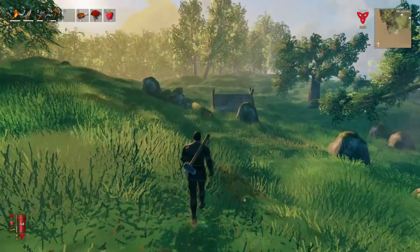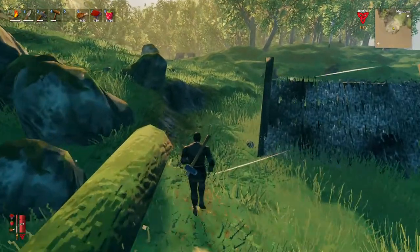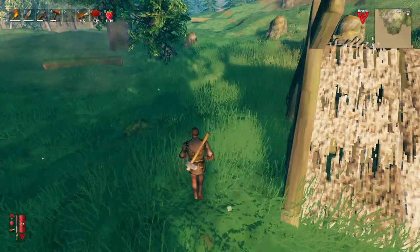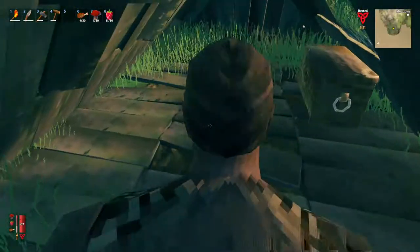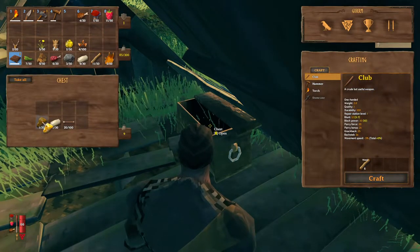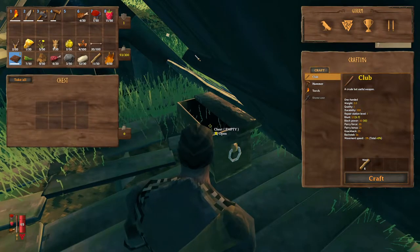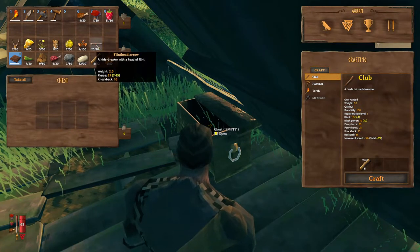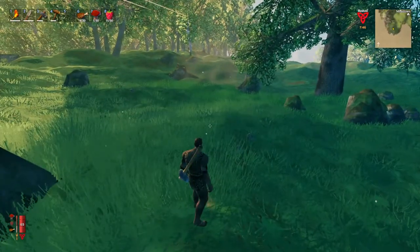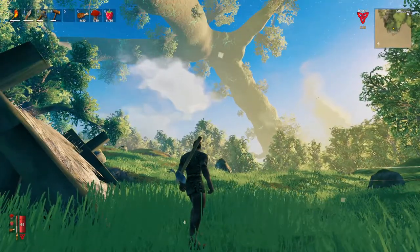50-50 chance and I got a chest! What does it have for us? It has some amber - don't know what you do with that yet, I think it's only used for the trader. And we have ourselves some flint head arrows! So we don't have to worry about hunting down feathers - we can just build ourselves a bow and shoot at some birds. Okay, I am going to call it an episode there. I hope you had fun and I hope to see you back for the next episode. Bye now!